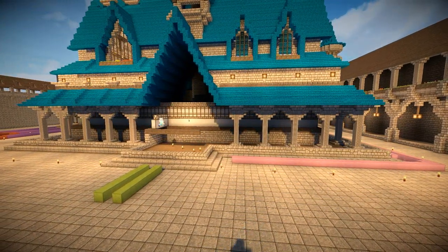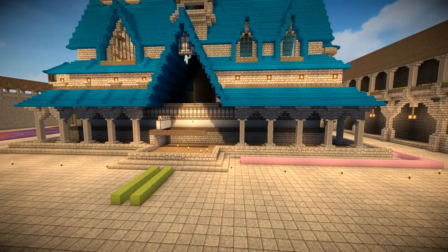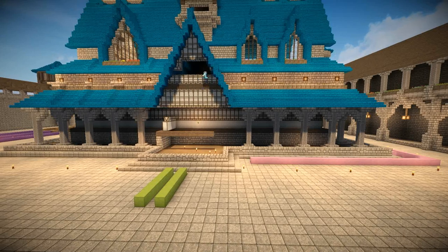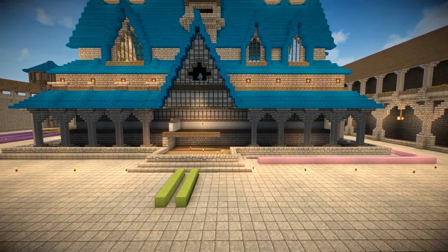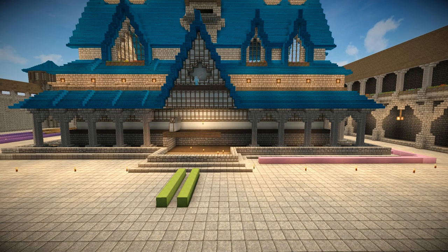Now this leans out a little bit from the main building itself because that triangle roof section leans forward. So I put in some quartz blocks because I really like the effect of these quartz blocks underneath the blue roof. I separated it with some wooden planks so that it didn't look too plain.